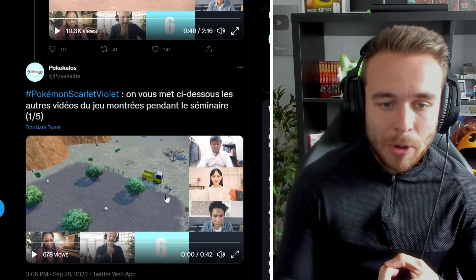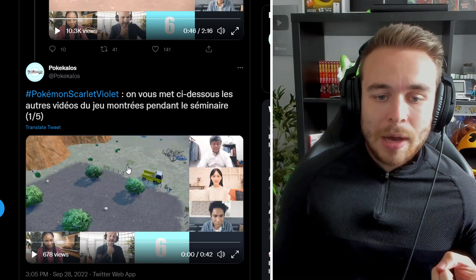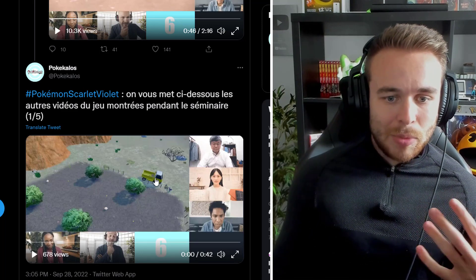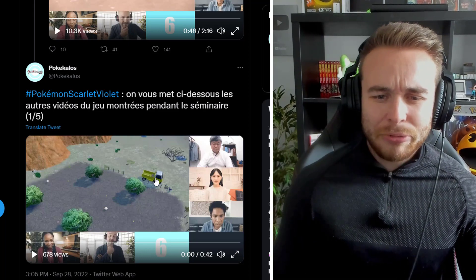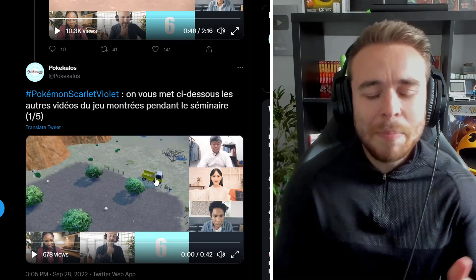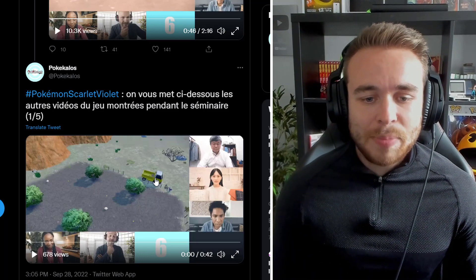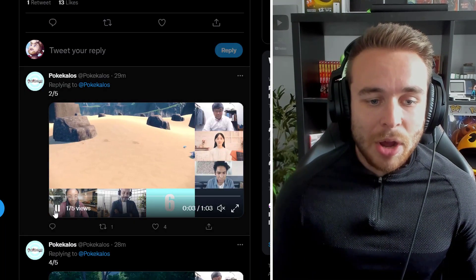I think this is on the left of the Paldea map, near the first gym - the grass gym, potentially. It's basically near a city and seems to be some sort of farm location. We know that Smoliv, Mareep, and Squovit also pop up here. It might not even be a farming area, it just kind of looks like that.